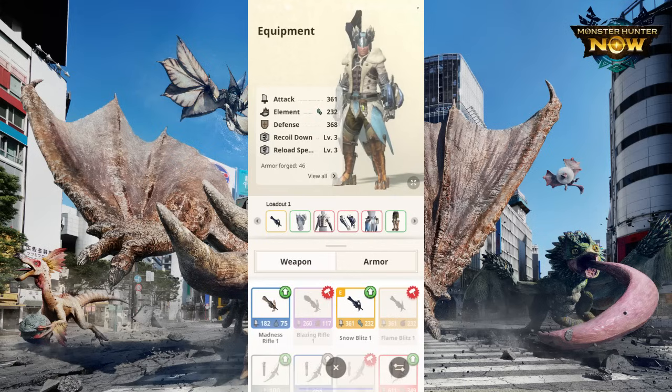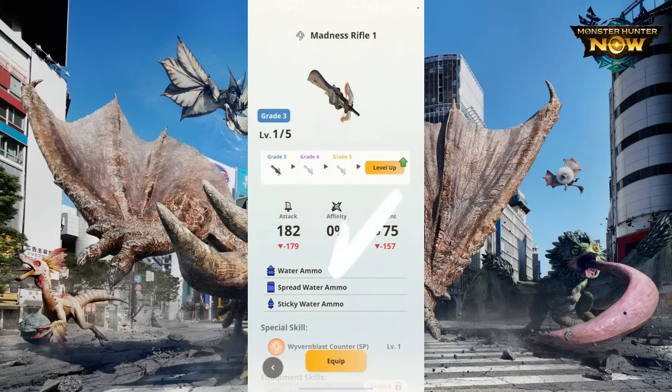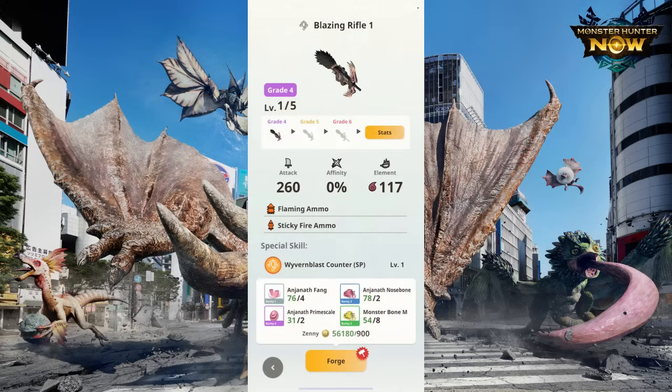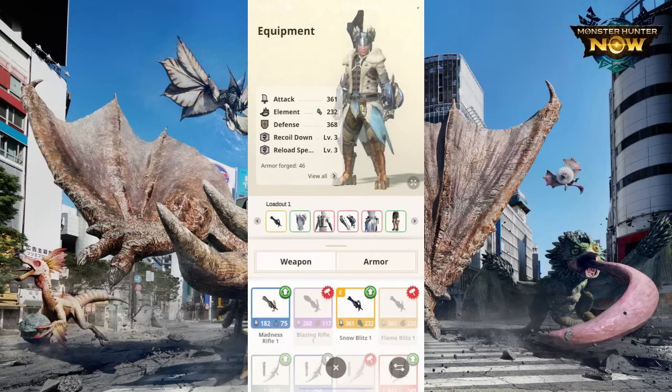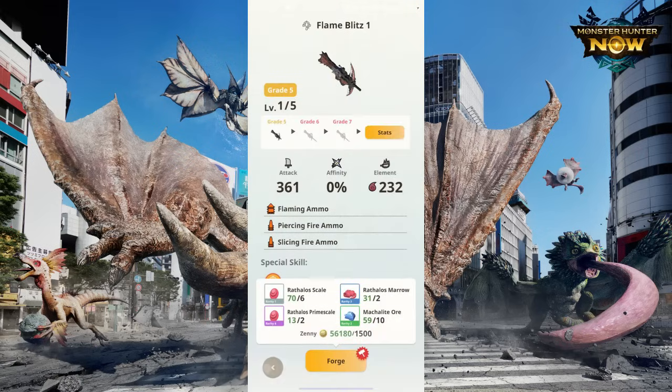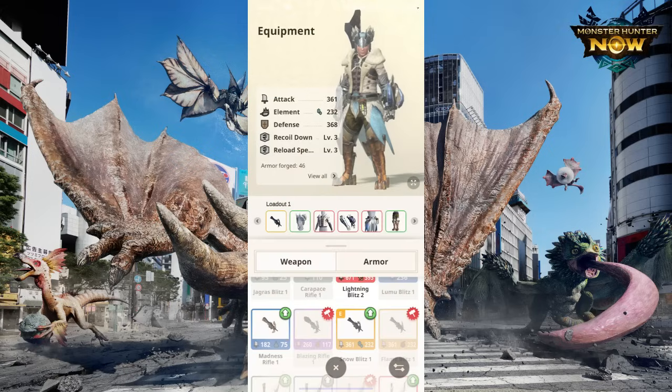Each LBG in Monster Hunter has its own unique set of ammunition. This means that the types of bullets or shots it can use are specific to that particular LBG, so when you choose an LBG to use, you're also choosing the available ammo types it can fire. This adds variety and strategy to your gameplay, as you'll need to consider which LBG and its associated ammo types best suit your hunting needs. You can view the ammo types here.